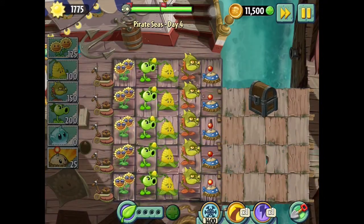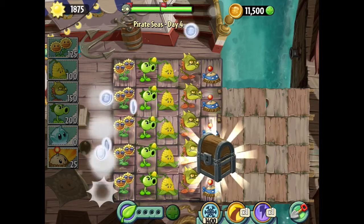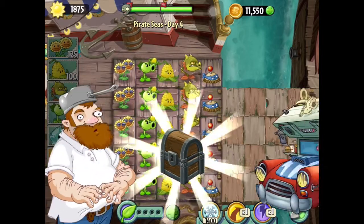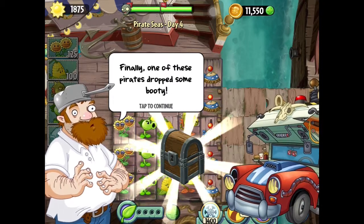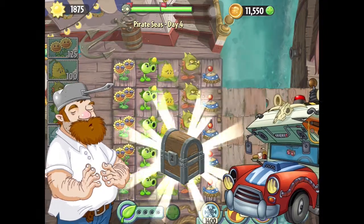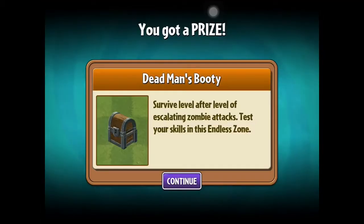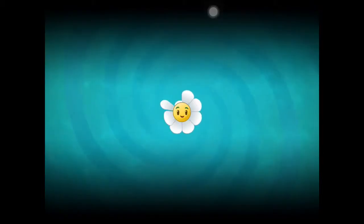Oh, look at that symmetry. Got a treasure chest — finally, one of these pirates dropped some booty. I'm detecting something more challenging than treasure inside. Dead Man's Booty — survive level after level as zombies attack. It's like a skill-based endless zone. So it looks like each world has an endless zone.